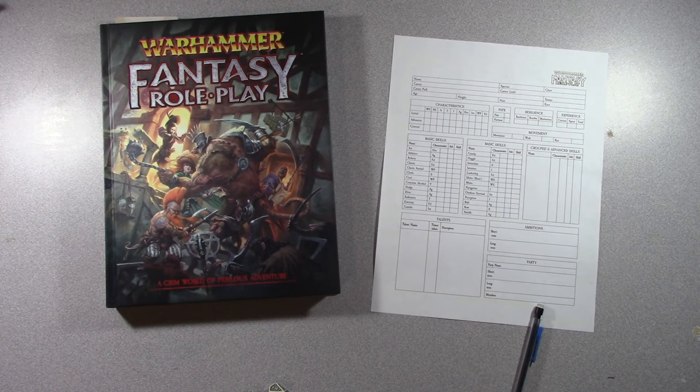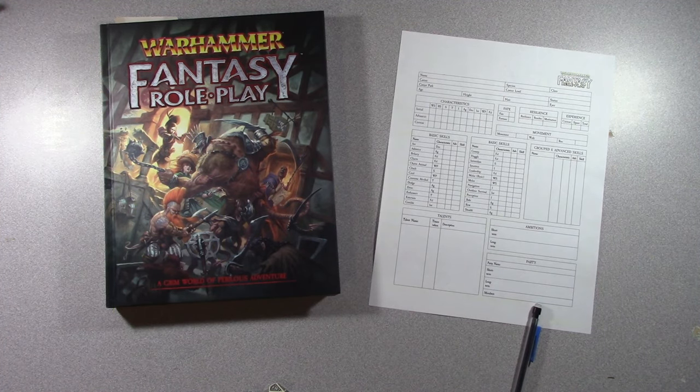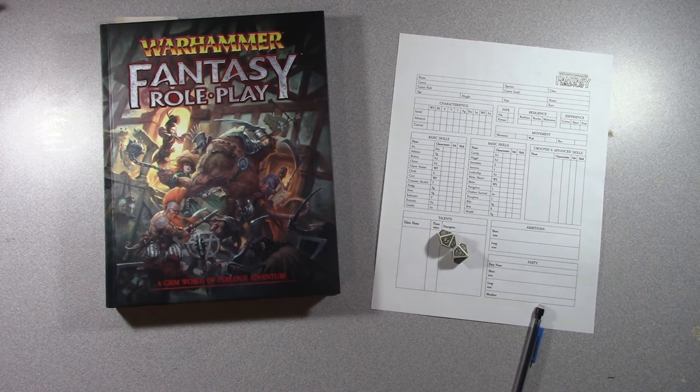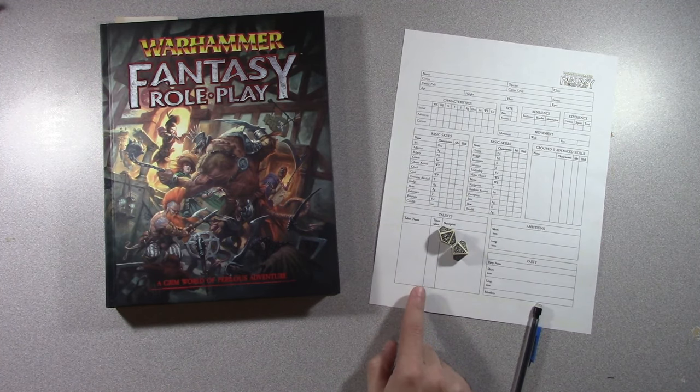Welcome everybody back to the gaming table. Today we're going to create a character using the Warhammer Fantasy Roleplay 4th Edition rules. I'm going to use just the book, paper, and dice — the old-fashioned way — to show you it's really not that intimidating for face-to-face gaming. The character sheet I'm using I got off the DriveThru RPG website.